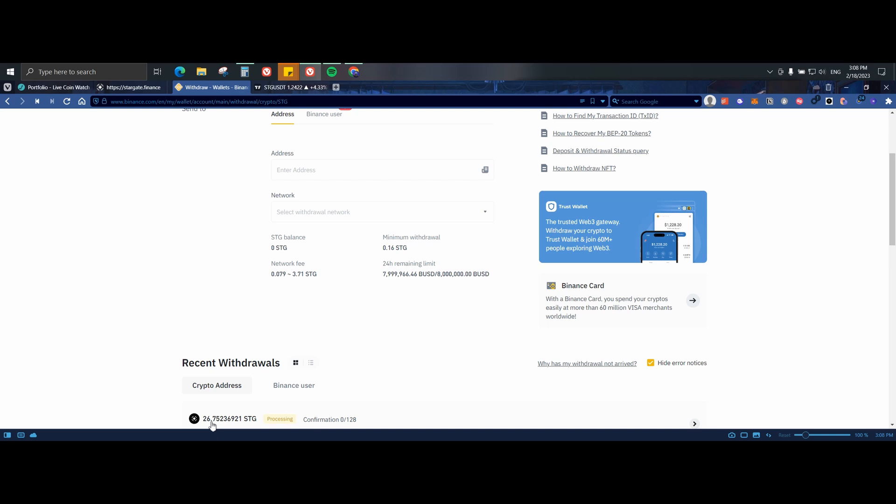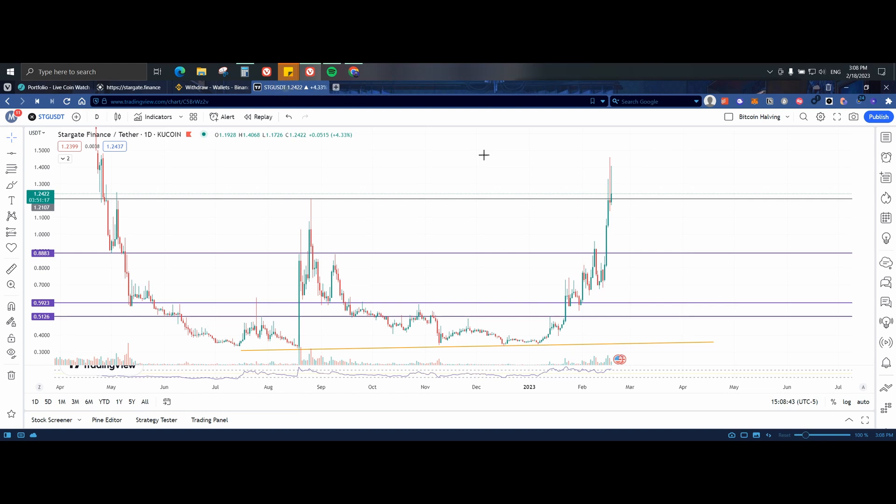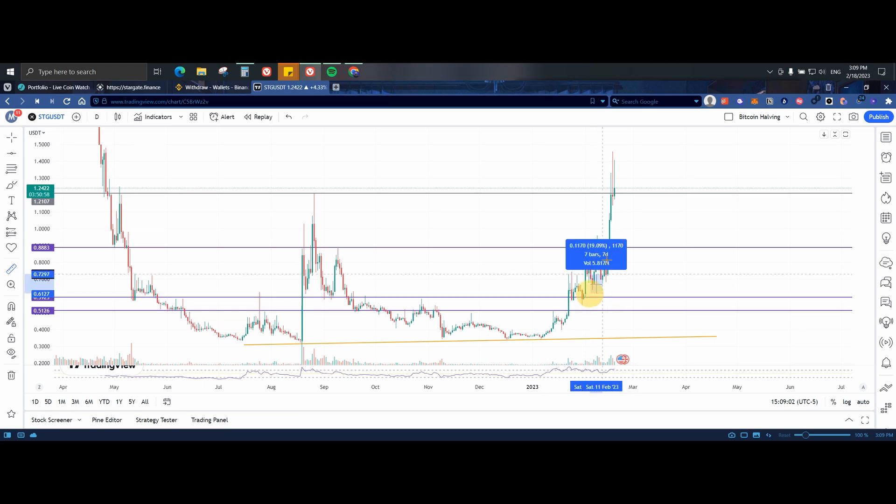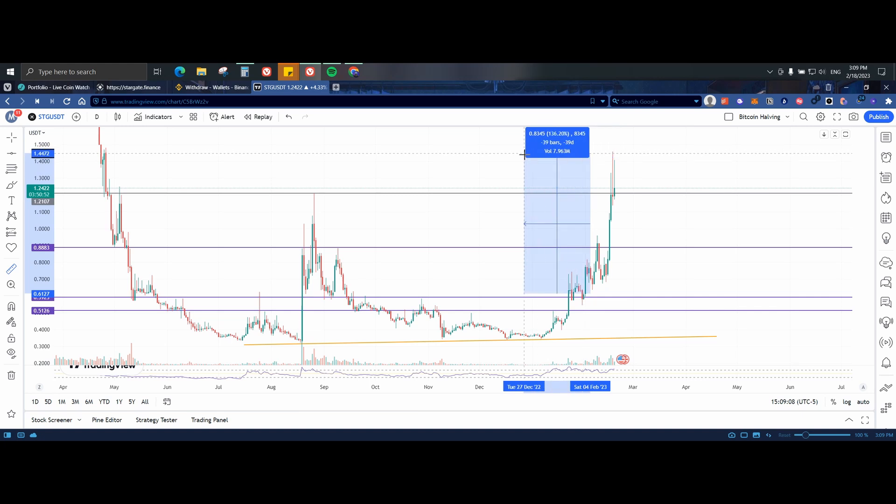I already withdrew my STG coins. I had 27.01 and after fees I am receiving 26.75. While we wait for that transaction to go through, let's check the charts — they are crazy. I'm going to add a card from the review I made on the project, but basically when I started purchasing Stargate Finance it was around 61 cents.